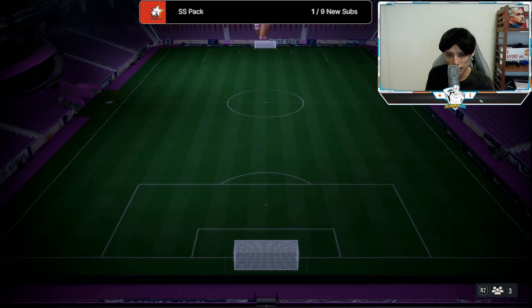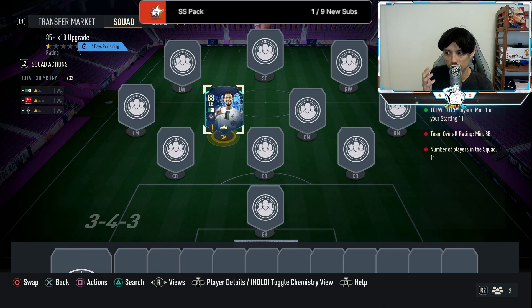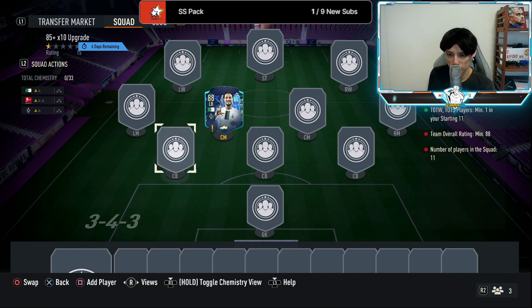The 85x10 returned yesterday, which wasn't really surprising because this is the menu grind right now. The requirements this time — as I mentioned yesterday — is probably going to be one squad of 88 with one Team of the Week and one Tots. As you guys can see right here, I've actually put in a Moments card and it actually counts, so my guess is it's just a visual glitch. EA wants to allow us to use Moments to control the rise of prices on Team of the Weeks and Tots. Moments right now are only at about 22k, while Tots and Team of the Week are way more expensive — you save about 3k by just using Moments.